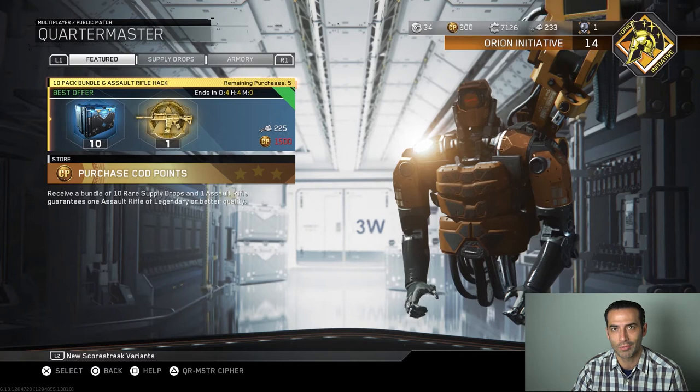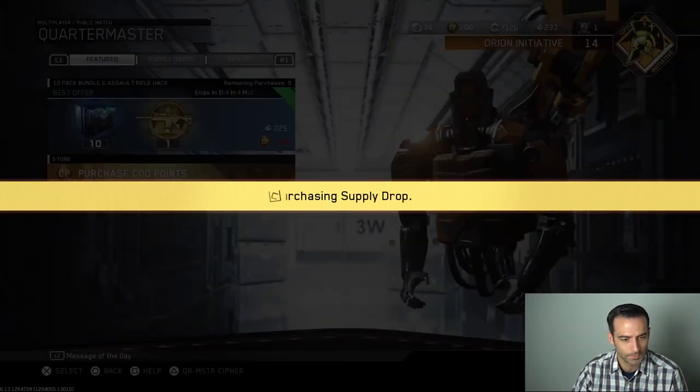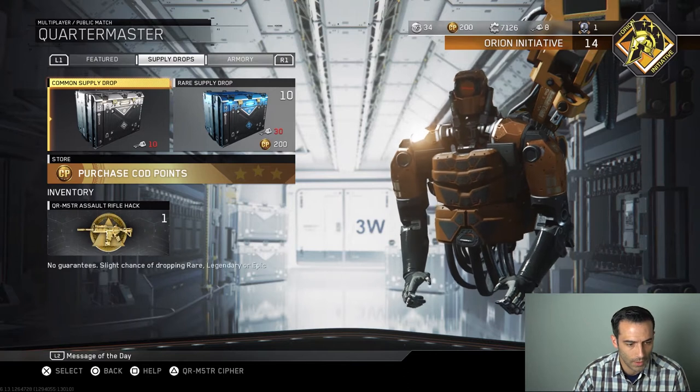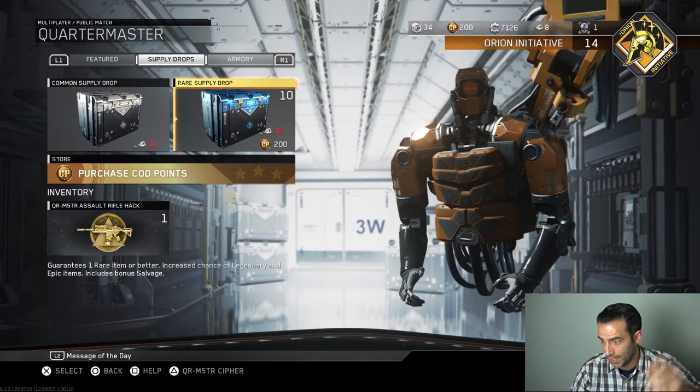Let's just drop this in here. We've got 233 keys just for this. Yes, I want to purchase it. Okay, I guess we purchased it. Here we go, here's the 10. All right, so let's knock this out.